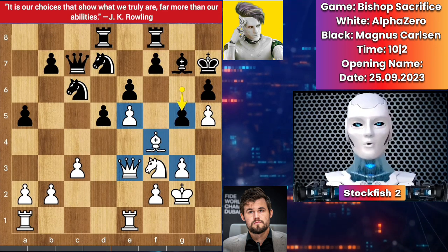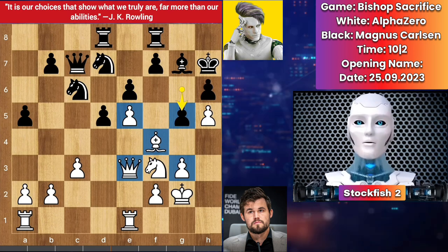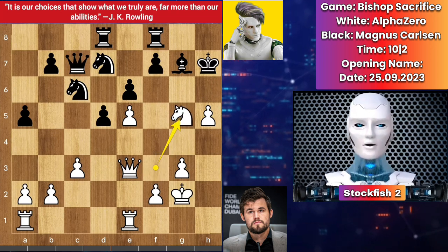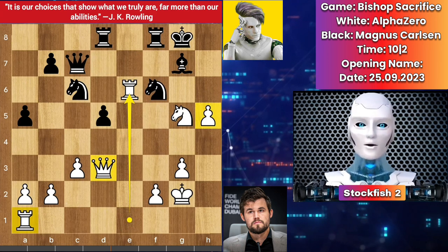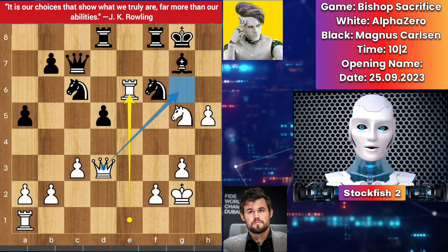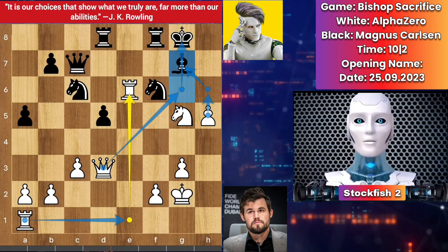The bishop is like someone who got into the bathroom and someone locked the door from outside. So bishop takes pawn, pawn takes, knight takes check, king backs, queen here to checkmate. So f5, takes, takes, rook takes — and AlphaZero can manage this position. He will play queen here, rook battery, h6 depressuring on this — so in this position.